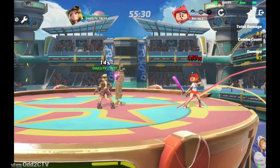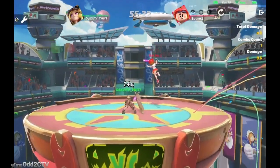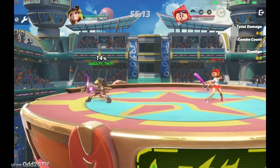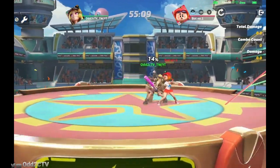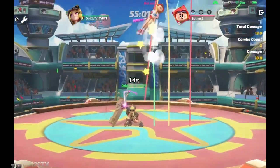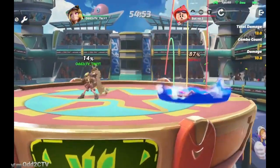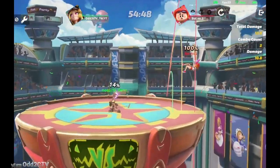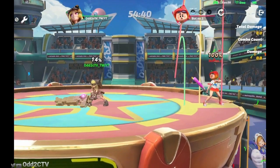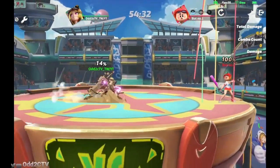Her up tilt is really good because it's safe on shield. A lot of her moves have very big startup, but because of that they also have very little end lag. At lower percentages, up tilt combos — you can do things like up tilt into neutral air or up tilt into up air. Since this move is safe on shield, you can run up to opponents, up tilt, and if they don't punish you, dash away and throw out a forward strong.